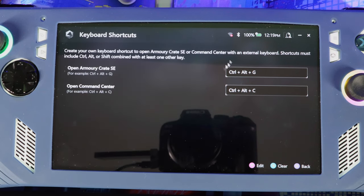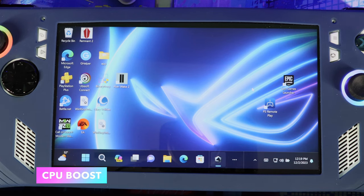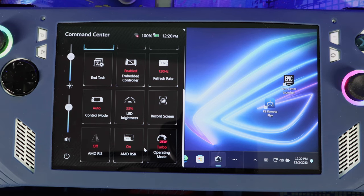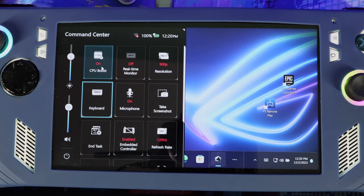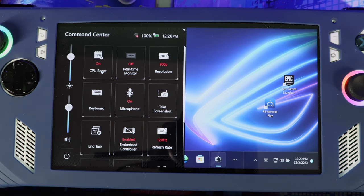They also added CPU Boost directly inside the Command Center, so you don't have to go all the way into Settings to change it. When you bring up the Command Center, you'll see it right there — you can disable or turn it on directly on the screen. Before, you had to go all the way into battery settings just to toggle it.